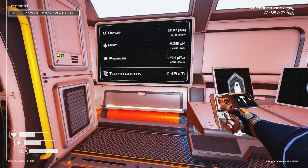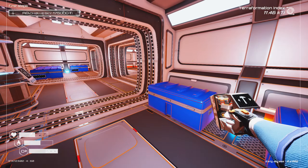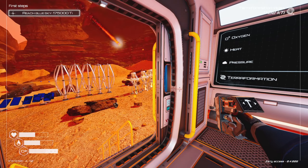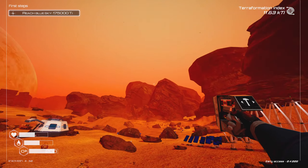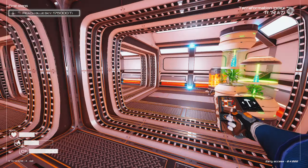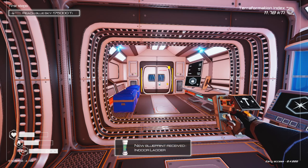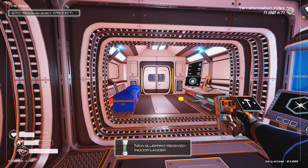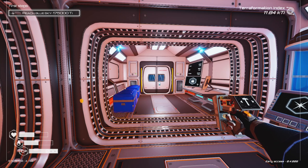We'll save the communications array and transmission platform for when we get back. I think I'm going to need another crafting table. I can build this way but not the other way. This is just a temporary base — we need to get some stuff going. We're making progress: up to 11.4, and we have to get to 175 — but it's a process.